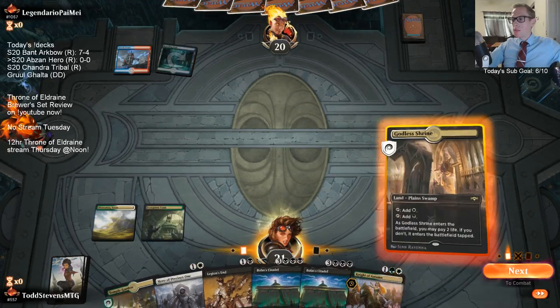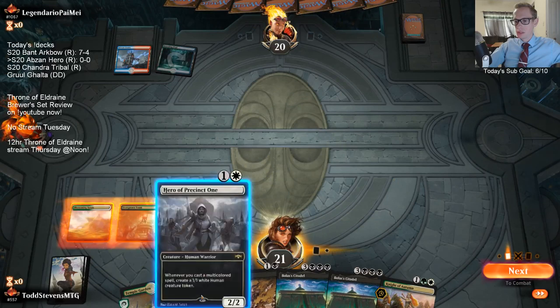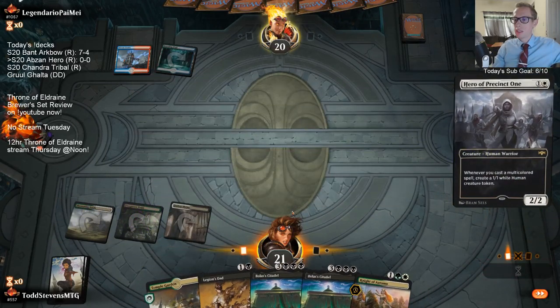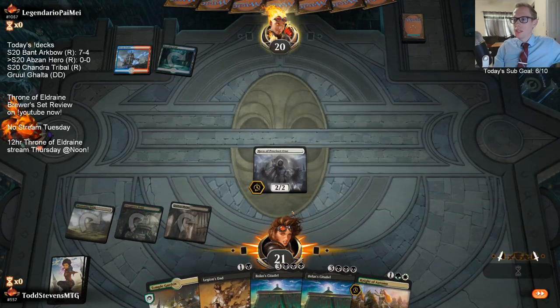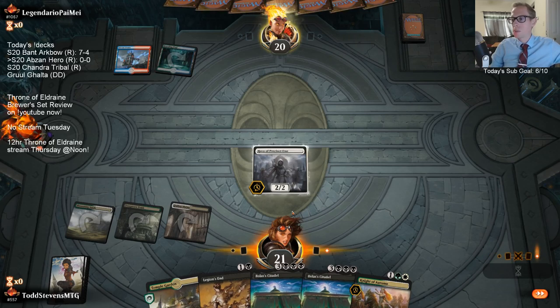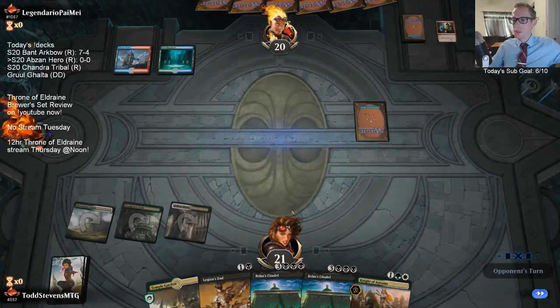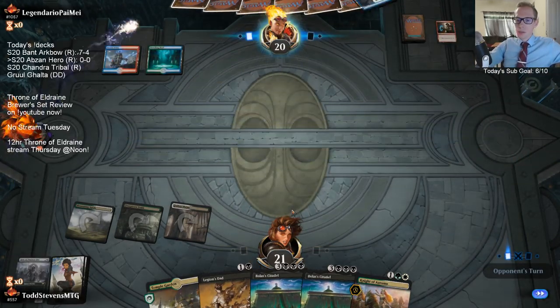The sideboard could have more Assassin's Trophies, basically everything that's in the main deck - the cheap little spells like To Spark and Mortify. I was worried about Hero with Shock.